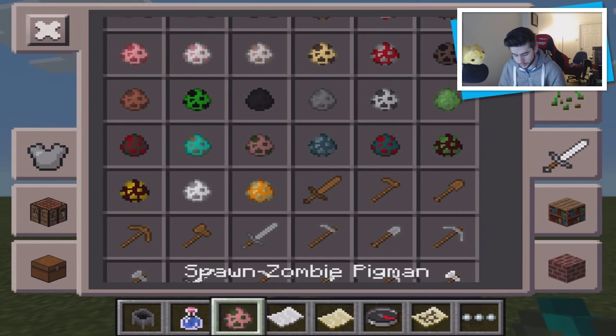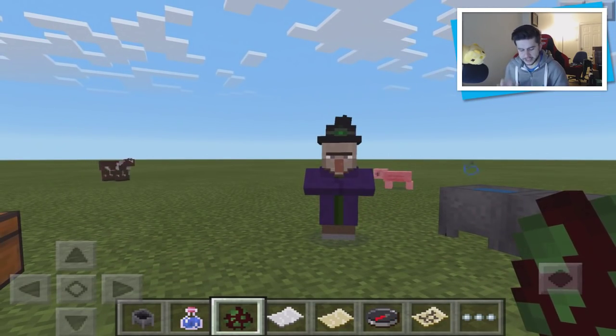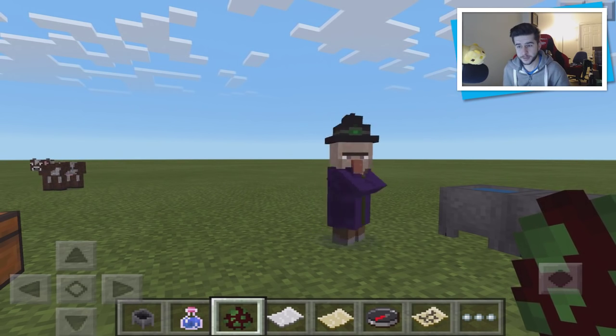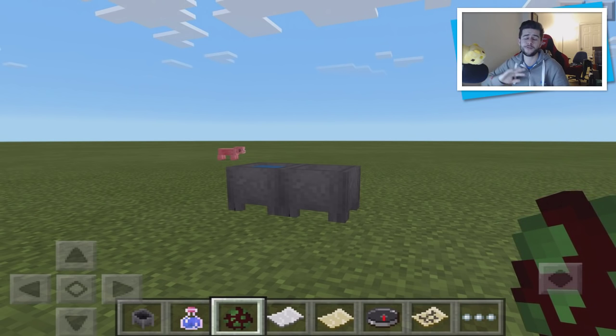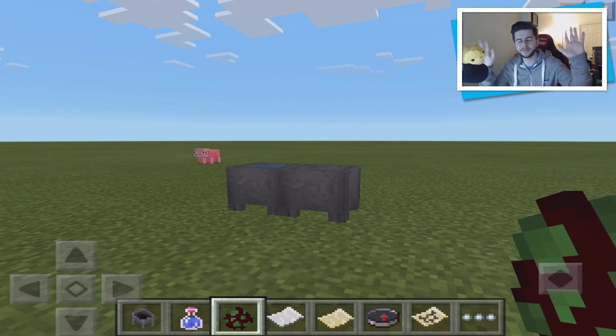They've also introduced witches, and there are exclusive mobs — baby zombies and zombie villagers will now ride animals such as pigs, cows, ocelots, and more. That's all the things I want to show in this video. Look out for a full showcase later. Update your device, have a great day, stay beautiful, and as always I'll catch you next time — bye!